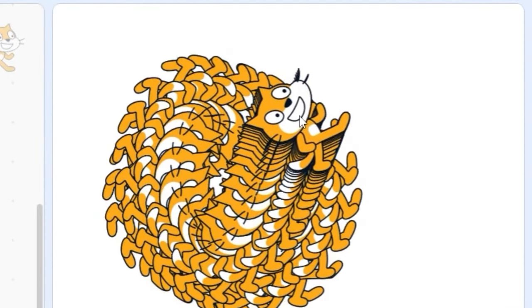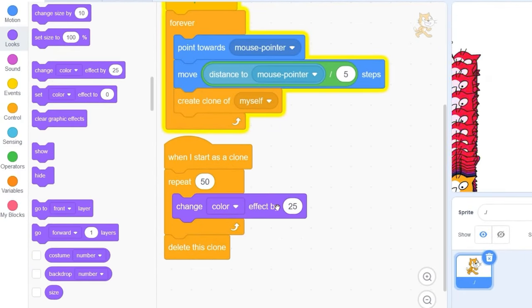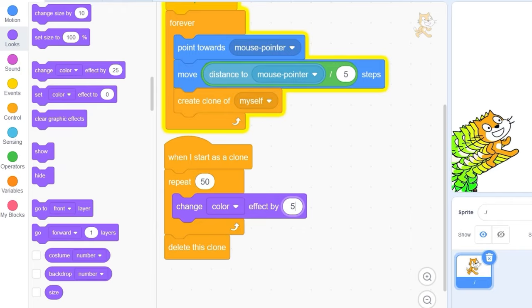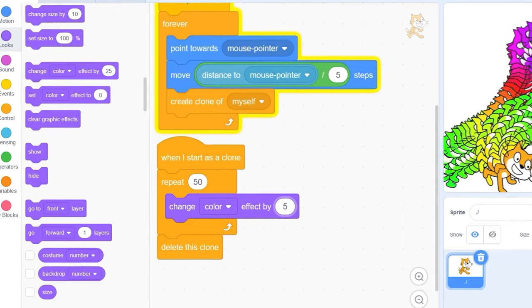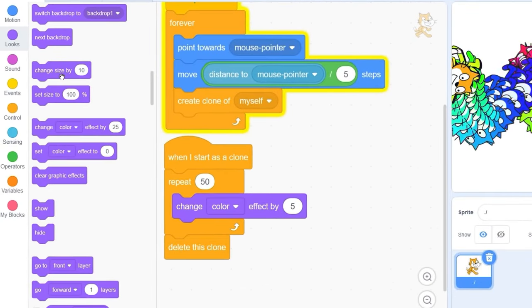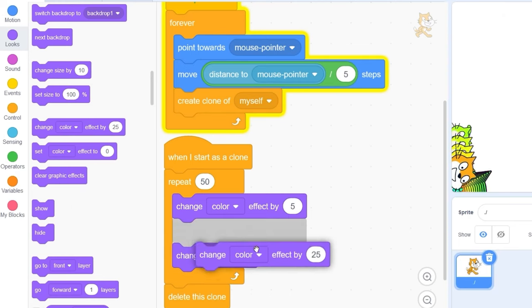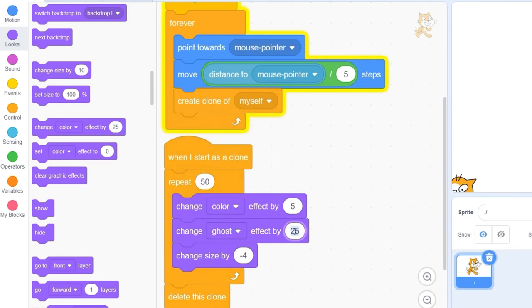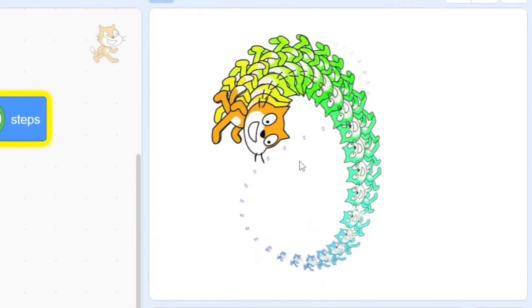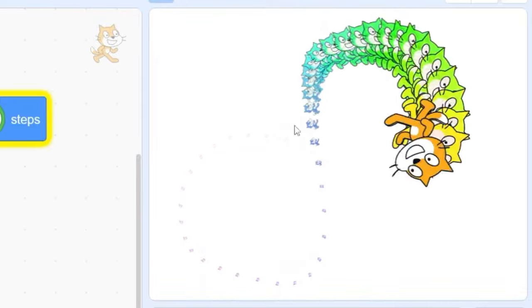Now let's add some effects to the trail to make it a lot cooler. First, let's change the color effect by 5. Now you should see the clones have that nice color trail. Let's also change size by minus 5, and let's change ghost effect by 2. So now the clones should shrink and slowly fade out — and there goes our nice trail effect.